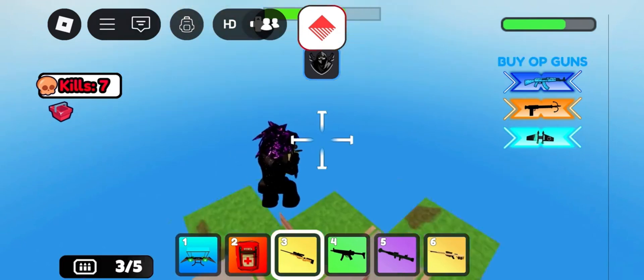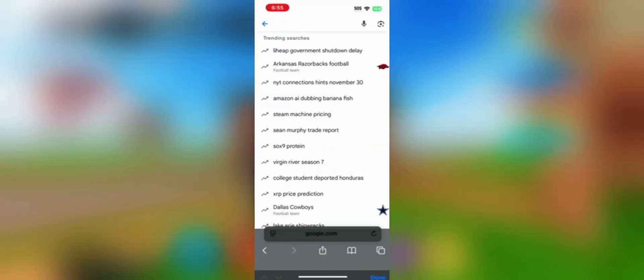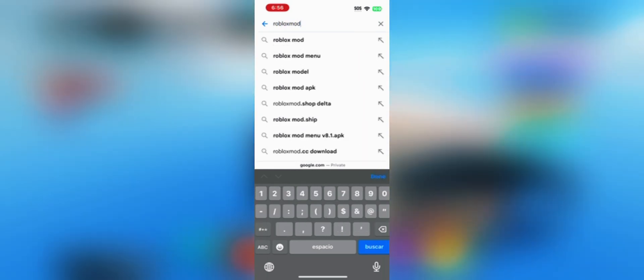So let's get into it. First thing to do is open your browser, whatever you use, then in the search bar, type the same link you see on the screen, and make sure you write the exact link so you can reach the right website.